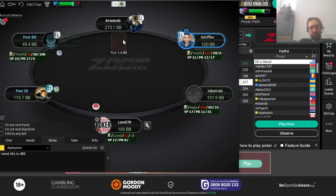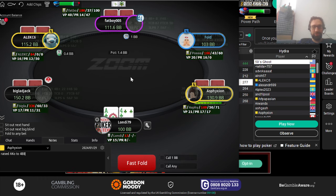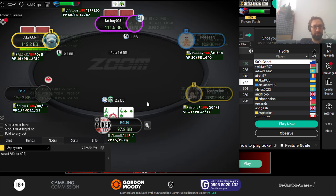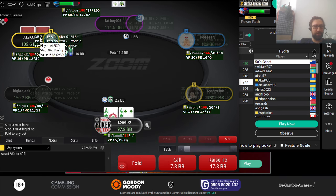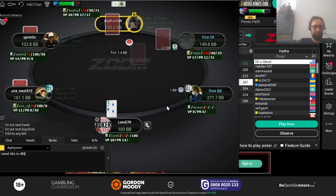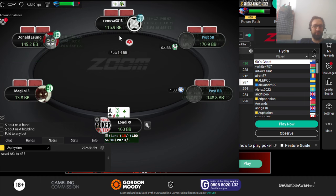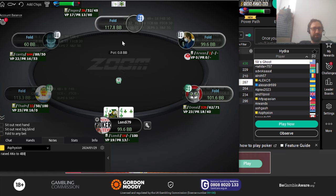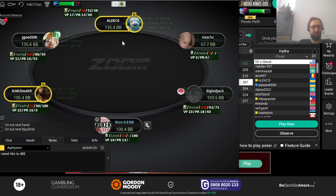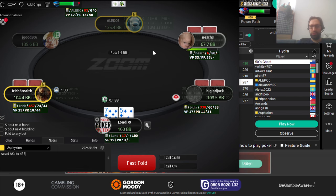Recently I haven't been running very good, so I'm hoping to do a little better. Here we're opening ace-four suited standard in the cutoff and we get three-bet by a fairly tight player in the small blind. I think we have to fold here. There is a small frequency for a four-bet with ace-four suited maybe, but not against a tight player, and even if we four-bet it's pretty much just break-even.